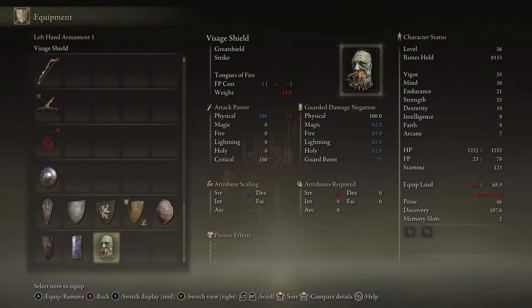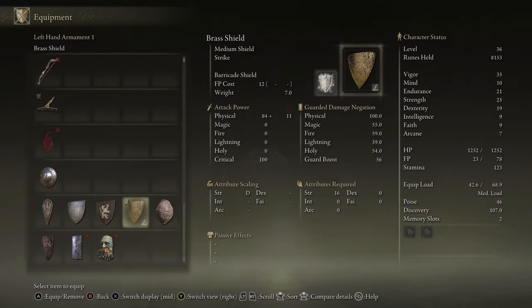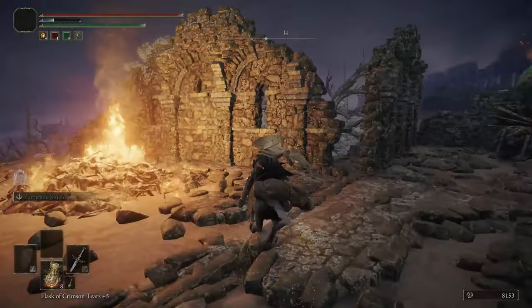Behind the door is what we want — the visage shield. This thing is bulky beyond bulky. At base it has 75 guard boost all around, better defenses than the brass shield, but it weighs about 3.5 times more. That's why we're investing in endurance. It requires 44 strength — I thought it was 42, whoops. We have 35 with the Radagon Soreseal equipped, so we need nine more levels. Not even considering the equip load — we'll need the arsenal charm to increase carry weight. That's a sensible goal.